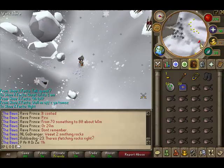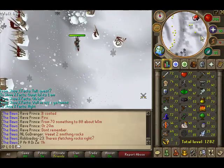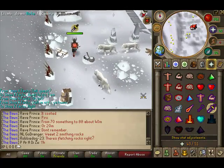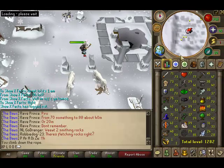Run along the ice — it will drain your energy and you'll get stacked by one hit every five or ten seconds or so. Use Protect from Melee if you want, then go down.